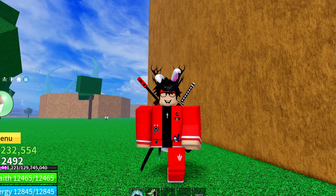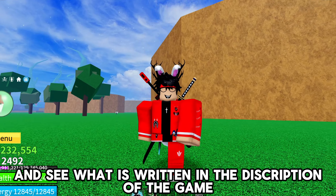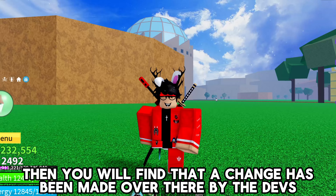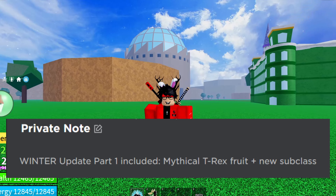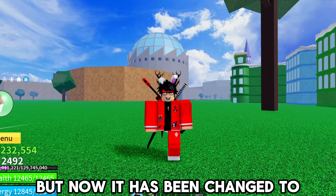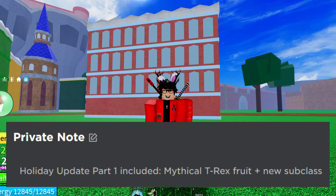Let me show you guys proof first. If you go to the official Blox Fruits page and see what is written in the description of the game, you will find that a change has been made by the developers. Previously it said 'Winter Update Part 1 included, Mythical T-Rex Fruit, Punu subclass.' But now it has been changed to 'Holiday Update Part 1 included, Mythical T-Rex Fruit, Punu subclass.'